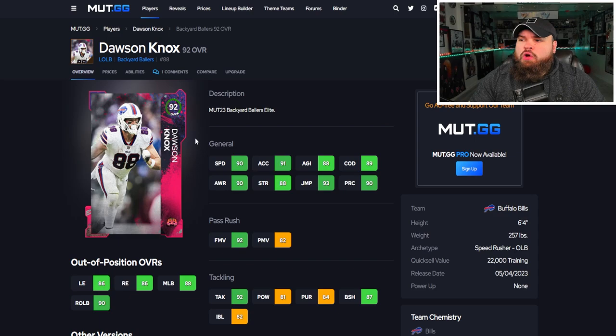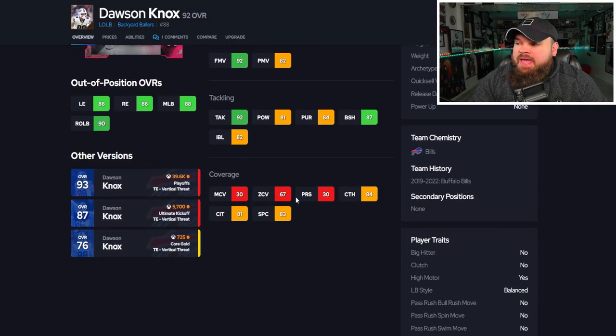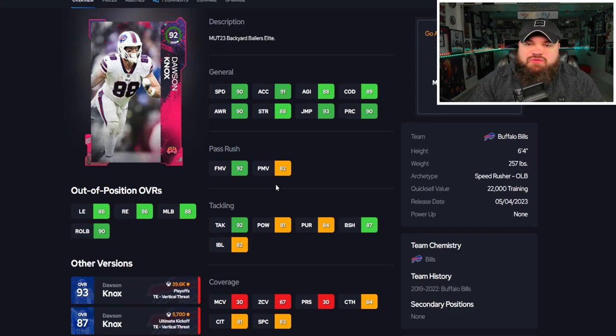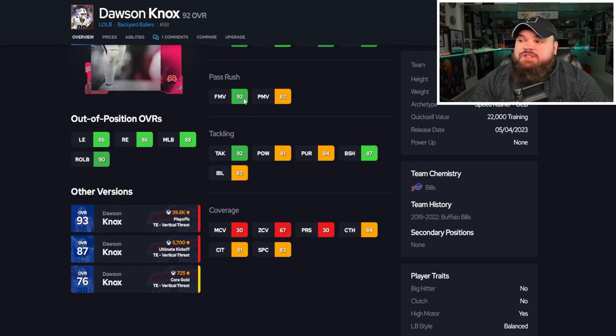Starting with the first card: 92 overall Dawson Knox at left outside linebacker. He has 90 speed, really good finesse moves, but not great power moves, not great block shed, not great impact blocking, and can't really play zone — so he's a pass rusher. For traits at left outside linebacker, it really depends if they're a pass coverage player or pass rusher. This card is a pass rusher, so we like all three pass rush traits on yes, with 99 finesse and 99 power moves.